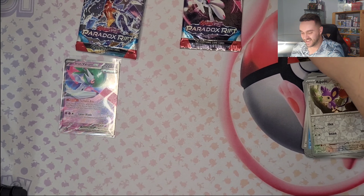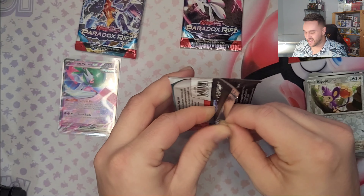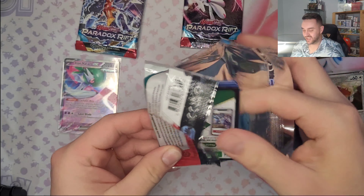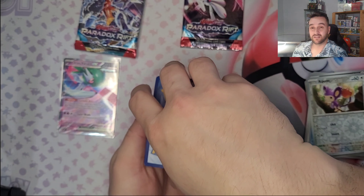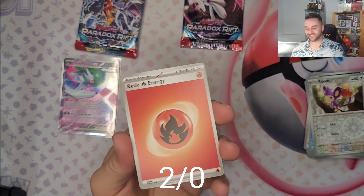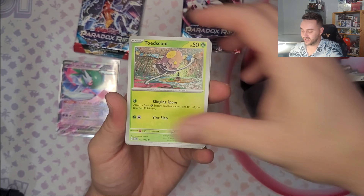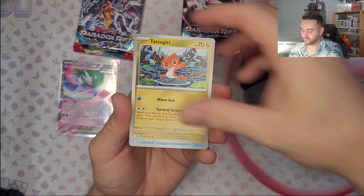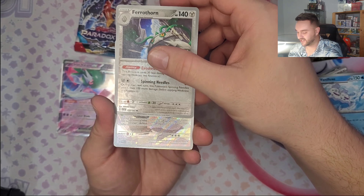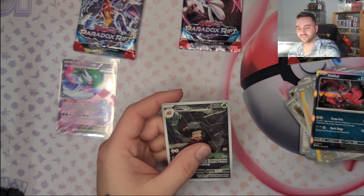We choose our pack so Wifey cannot complain I give her the wrong one - and I always let her go first, as I'm her gentleman! Wifey's going with Electric, I'm gonna go with Fire - two in a row! We can have a preview of the set because of the Japanese one that came out Friday the 1st of December. We got Furton Reverse and we got Crustle - it's probably an Illustration Rare!